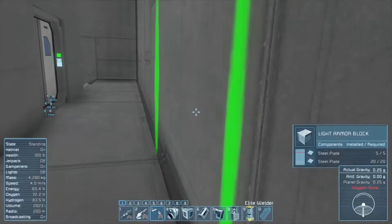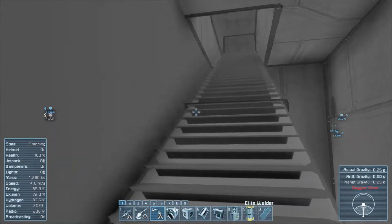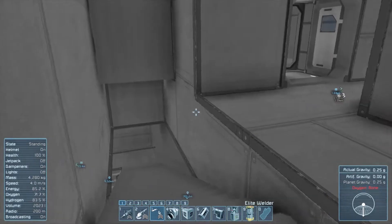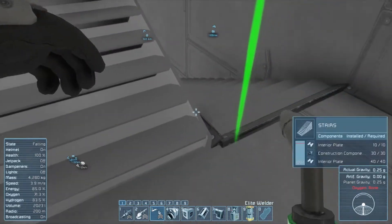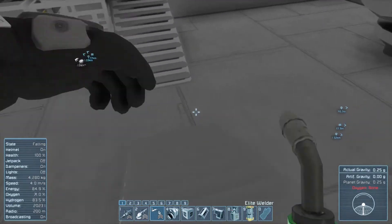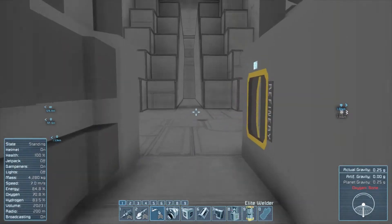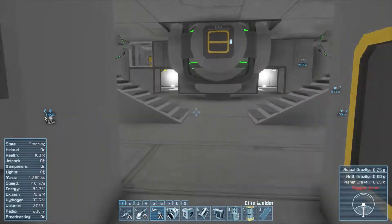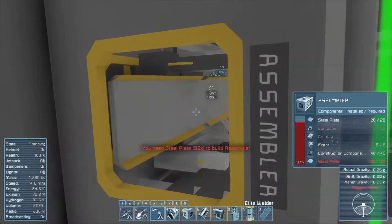I finished both stairwells as well - that's the back of the stairwell. I do think I'm actually going to put a gravity generator in here somewhere because this quarter gravity is nice but it's kind of annoying to be bouncing around constantly.